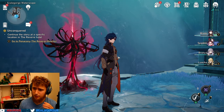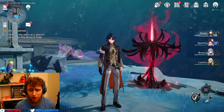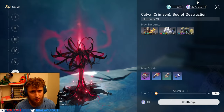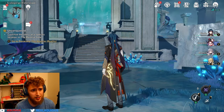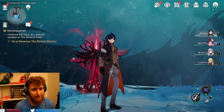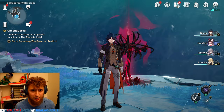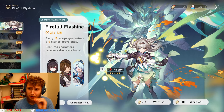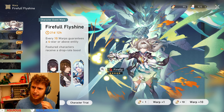Hello everybody and welcome to the Aqueous Firefly pulling extravaganza! Today we have the absolute perfect place to do these pulls for Firefly — we are on Blade, a destruction character, in front of the Calyx of Destruction. We are also in between the seas of Dan Heng and Bibiter Loon, a destruction character. We are ready to do these pulls — there is no better place, no better location for better luck.